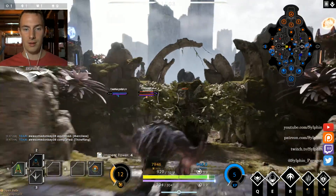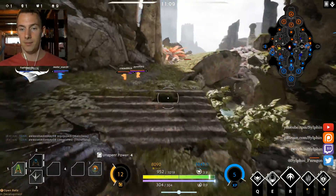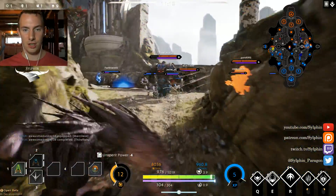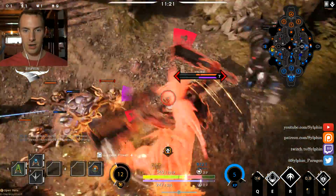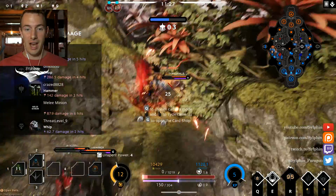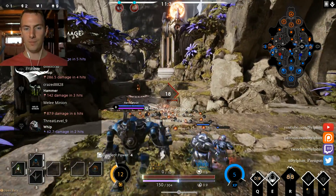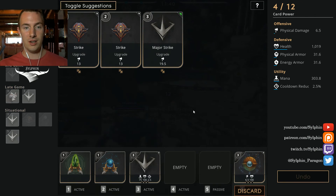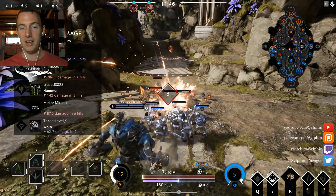I rotated mid lane just to give a little bit of pressure, but it looks like I am needed in the left lane. As a tank, you are best suited to be with your team. I used my ultimate way too late — I pressed the R key but it simply didn't go. That was again a misplay on my part.